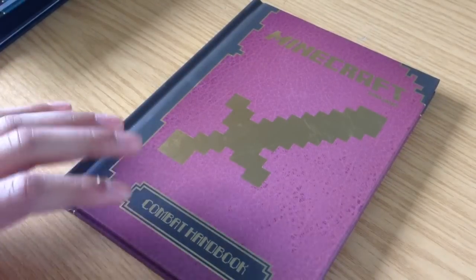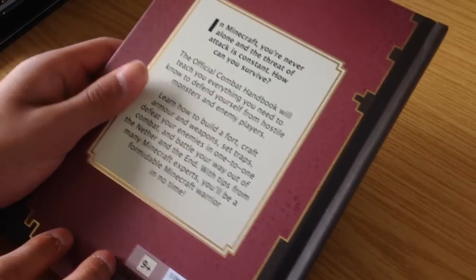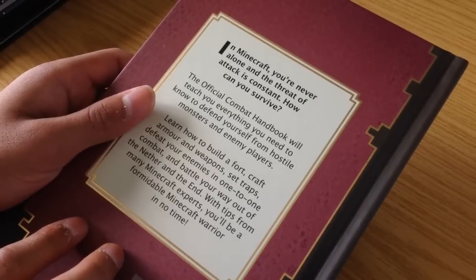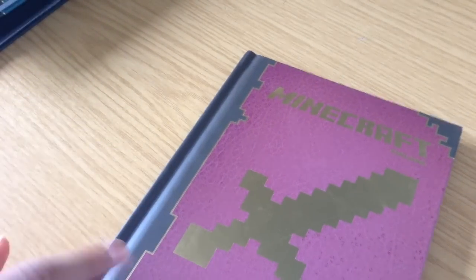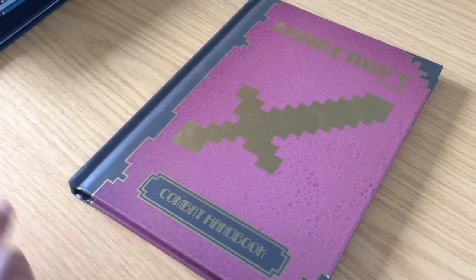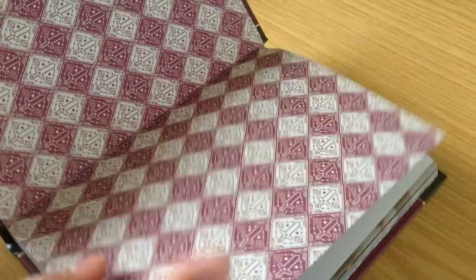The last one I got today was the Combat Handbook, so this is a first look because I haven't looked at it at all. On the back: 'In Minecraft you're never alone, and the threat of attack is constant. How can you survive?' I was hoping this would be the best one because combat is one of the main things about survival, and I love survival more than anything.